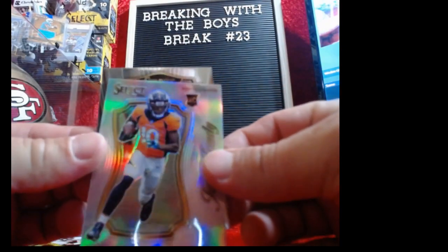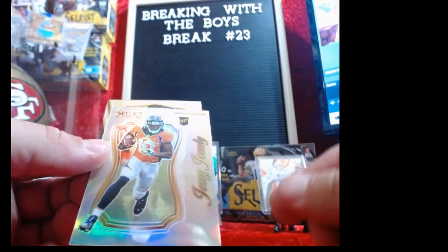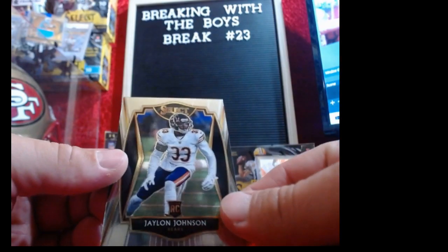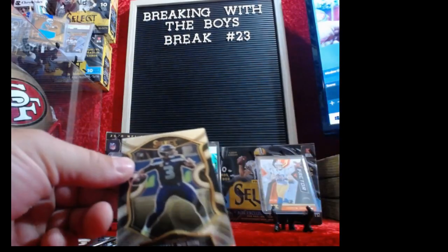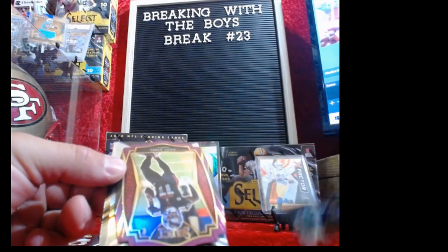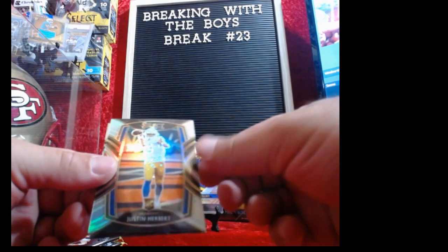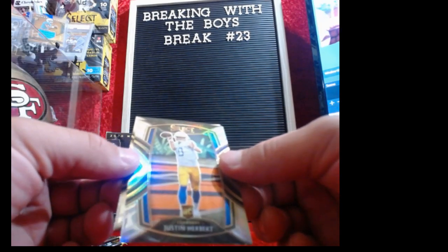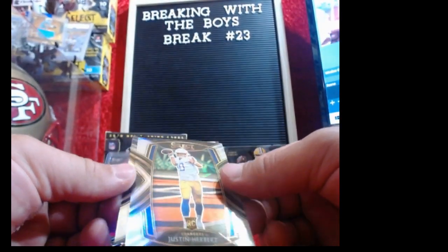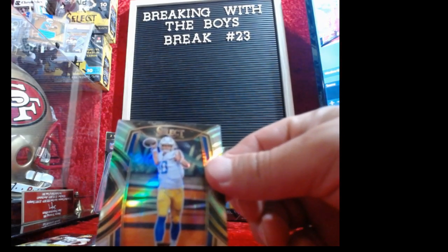Looked quick in the preseason game I watched today. Jerry Judy and Jaylen Johnson. Russell Wilson. Julio Jones. Premier level die cut — there we go. Justin Herbert — hopefully that's a silver. I don't think it is, but it's club level. It'd be a lot cooler if it was. It's silver — $150 card. Hell yeah, just paid for the box.